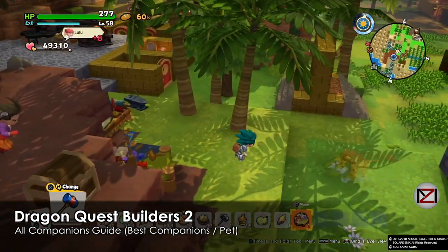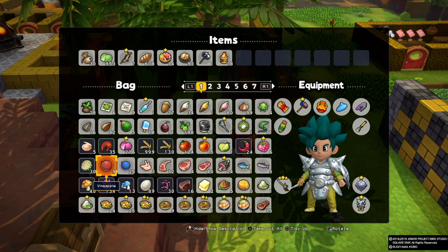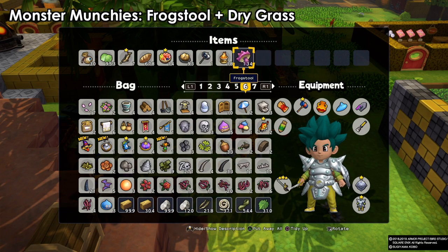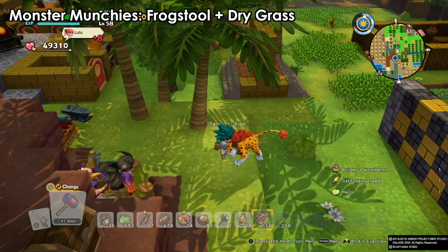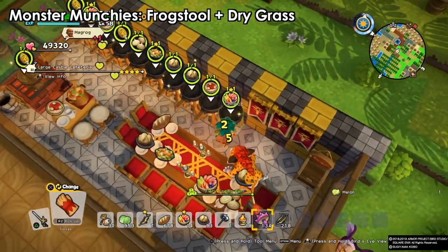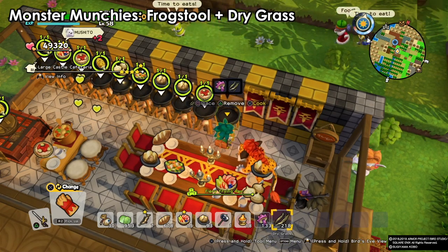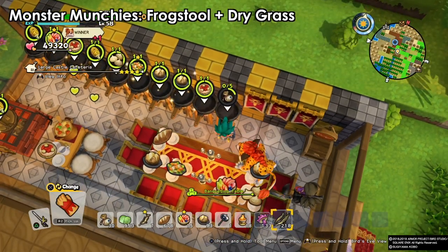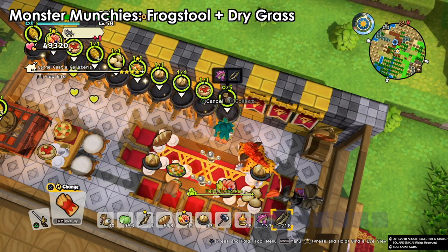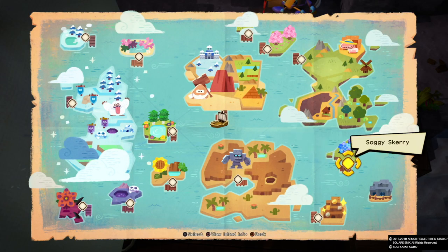Hey guys, welcome back, this is MD and this is the old companions guide. This video is split into two parts: first I'll go through all the islands and show you all the monsters that can be your pet or companion. The second part covers the best of the best pets and why they're the best. Before we start befriending animals, we need to use the fox tool and dry grass to make some monster munchies — mostly found on the Sunny Sands and other islands. Use a frying pan and you'll get the items.